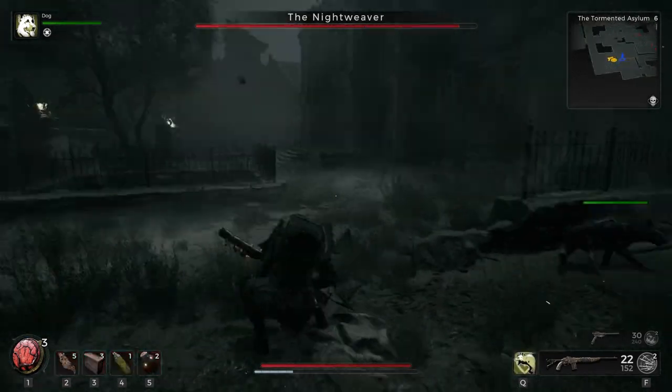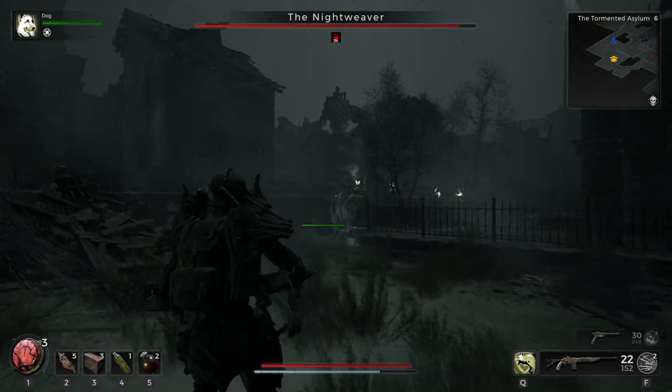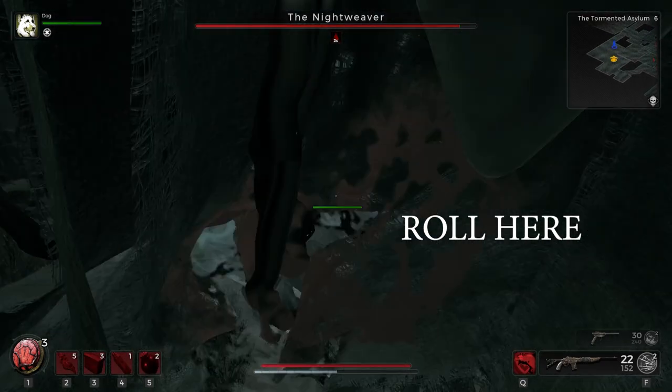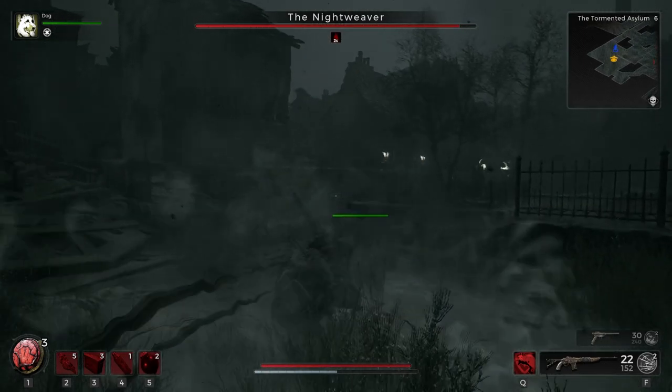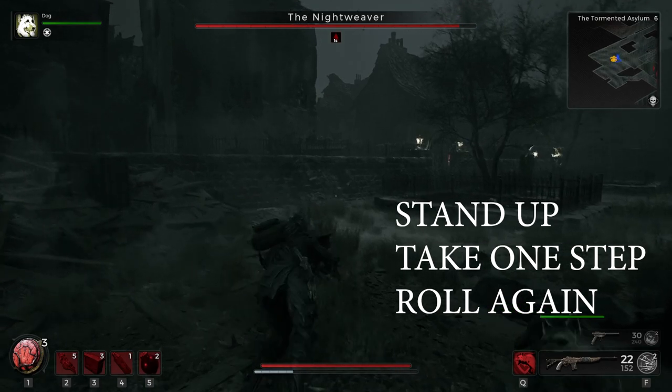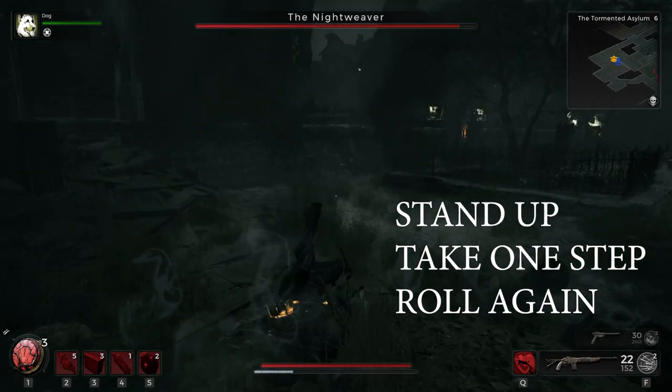This is the one that most people struggle with — when she charges at you. When she's approaching, you want to roll through her, and when your character stands up, take one step forward and then roll again.